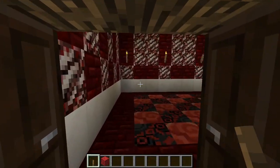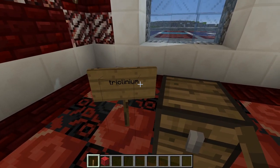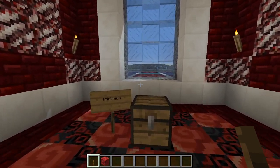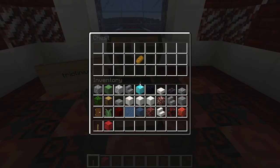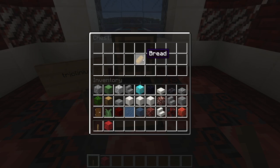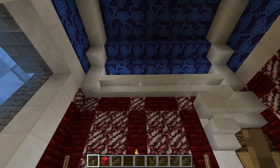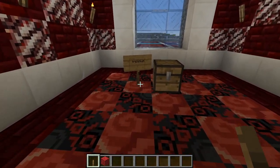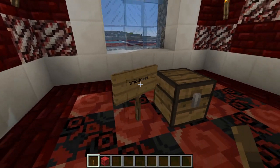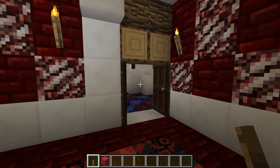If we go into this room over here we have a Triclinium. The Triclinium in Roman times is roughly the Romans' dining room — so here we have some bread, and this is where you would sit down and enjoy a meal in your Roman Triclinium. Of course in later centuries this moved to the back of the house to the Exedra, which we will take a look at in due course.